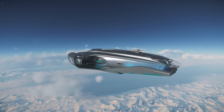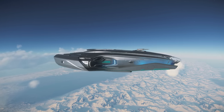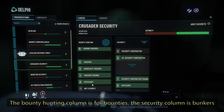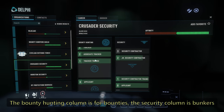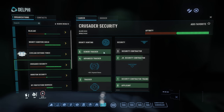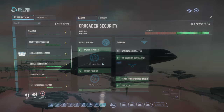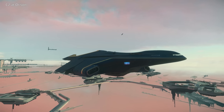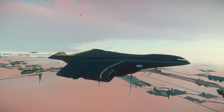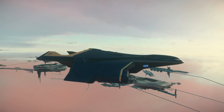Completing bounties offered by a security faction increases your reputation with that faction, which gives you bonus payouts for those missions. So if you do bounties in Crusader space offered by Crusader Security, you raise your reputation with Crusader Security. Once you get a couple of tiers up, you get 5% bonus payouts, increasing by 5% per tier, up to a maximum of 20% extra. This encourages you to stay in a single planetary system for bounty hunting unless you don't mind losing out on those bonus payments.